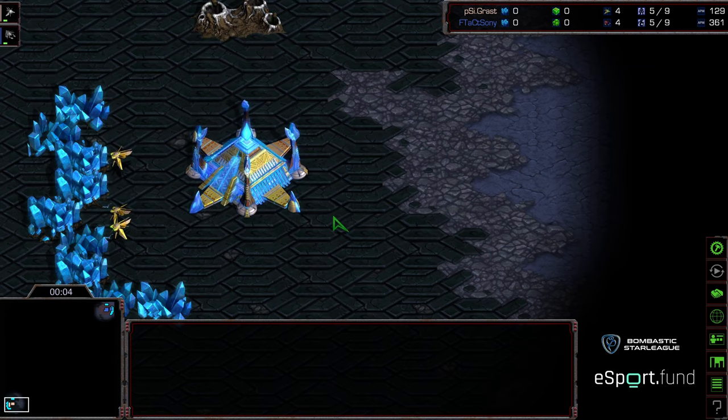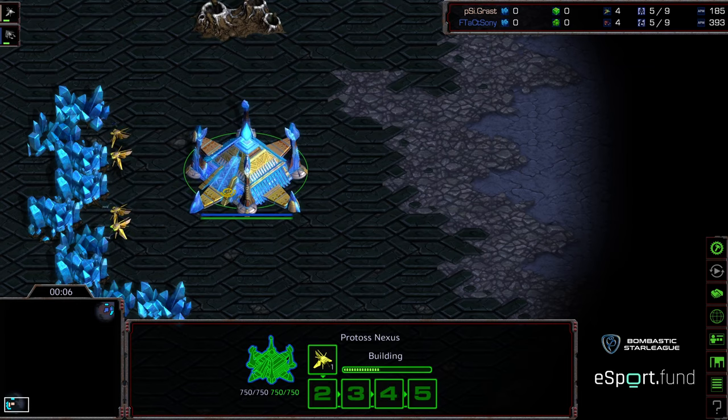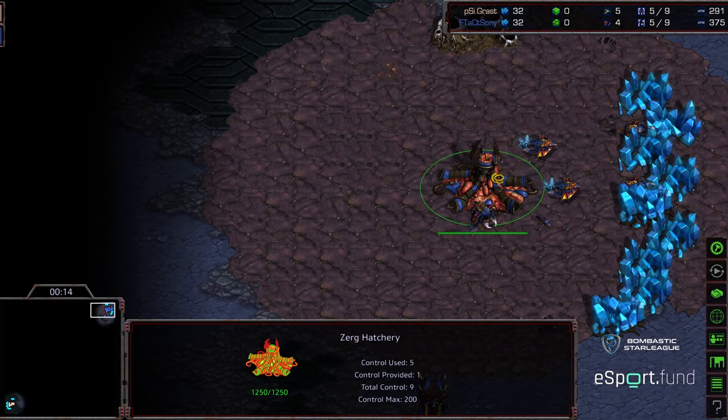Welcome to game two between Grast and Sony. I'm wondering if we're going to see more of the same. This is on Chakura's Plateau, bottom left-hand corner. We have Grast starting as the light blue Protoss, upper-hand corner for Sony.